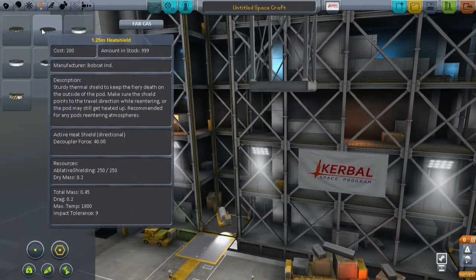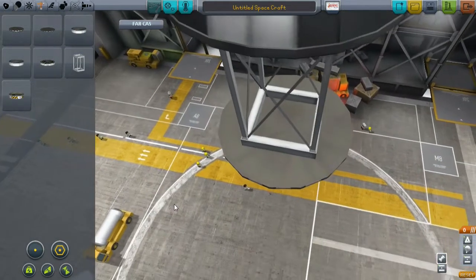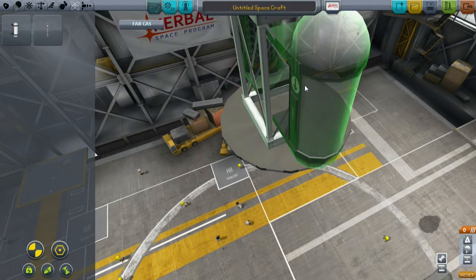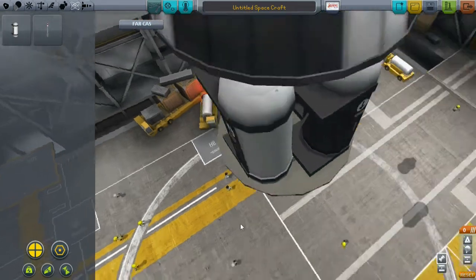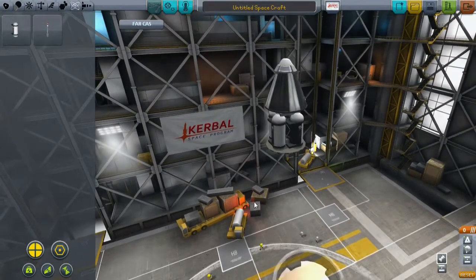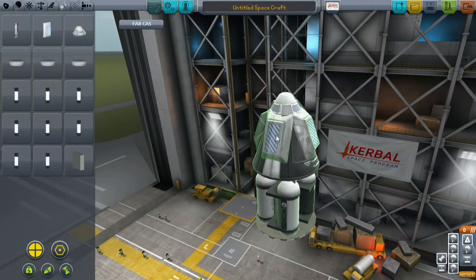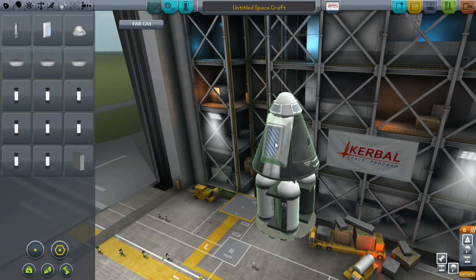So we need to stock everything into the fairing without it burning up. This is the fairing and we need to have everything within that area. Let's do four and put it this way - we have it inside there. Yeah, it looks like it. That's good. And this is the stuff we are going to land back on Kerbin.